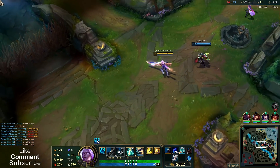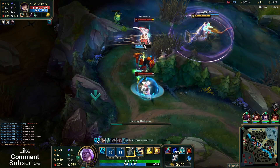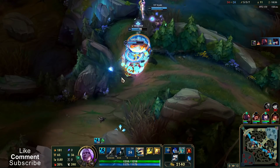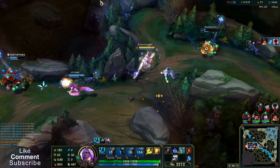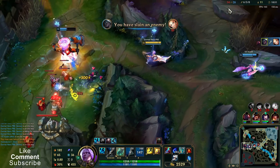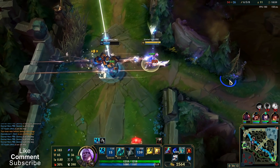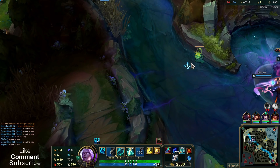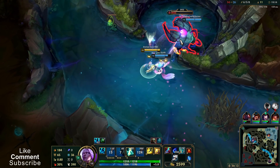We can still go for the Rift Herald, so let's go. I have my ult ready to help. Senna has a longer channeling time than Lux. I could collect a stack or not. Nice rotation bot. Rift Herald is about to disappear, so good time to take it.